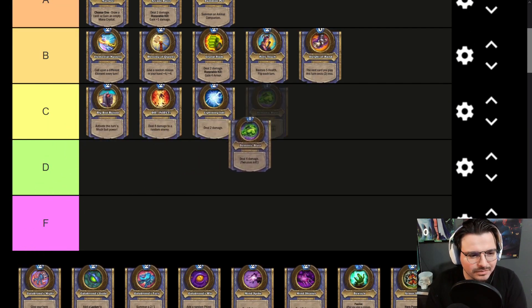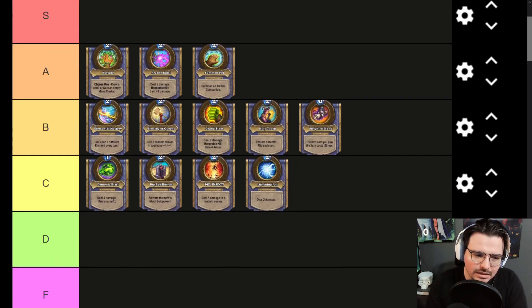Demonic Blast — I think this is really good, actually a high C tier. There are two uses with it, so it's not like the best, but two mana deal 8 damage over a course of time means it's definitely better than Die Insect and the Big Red Button. It is a limited resource — as it gets swapped back to your normal Hero Power — but it's perfectly fine.